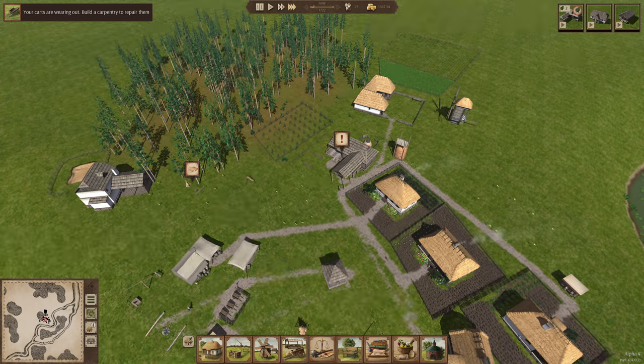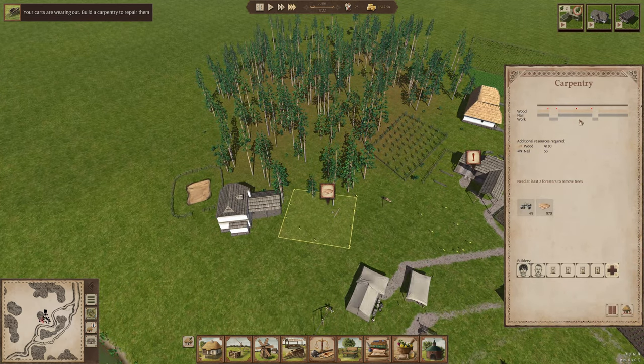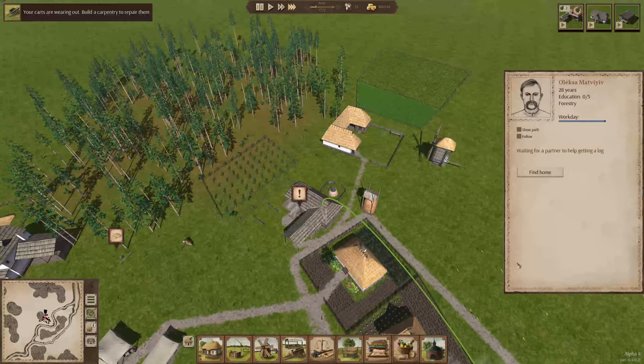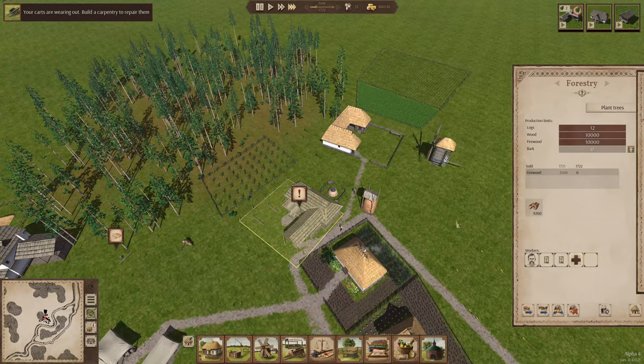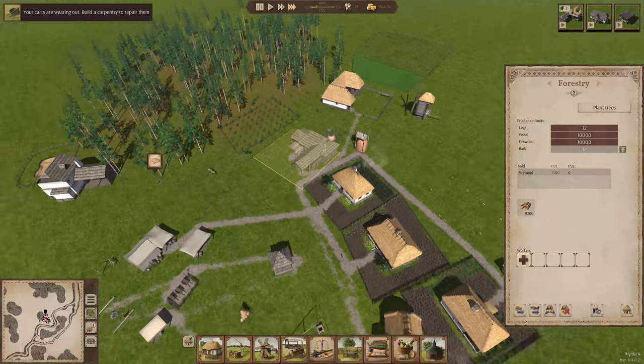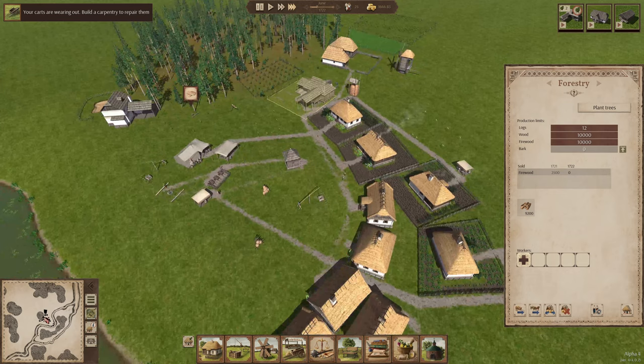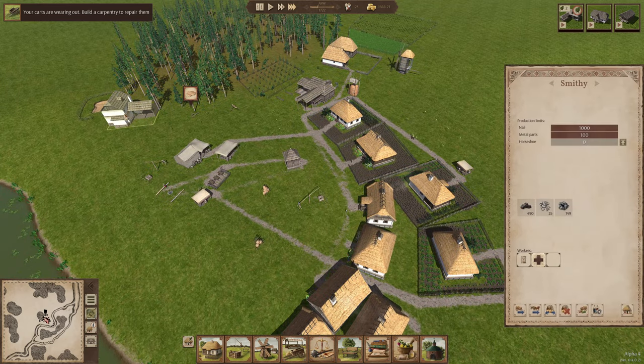We need to get them working on this somehow. Maybe if we take people off of some of this other stuff and get them going over there - let's get people off of that and get as many people available. There's nobody even in this one. Metal parts, charcoal, and iron.